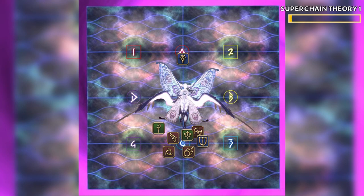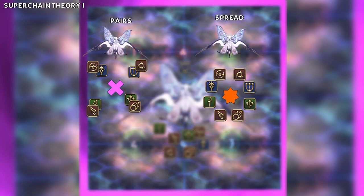Next, Athena will begin Superchain Theory 1. There are two important chain types: a pink plus that we have to resolve in pair stacks, and an orange spiky orb that we must resolve in a spread position. These are done boss relative. There are two additional chain types: a blue donut and a green AoE, which will just do their respective AoE upon colliding with their linked orb.